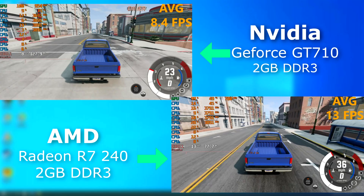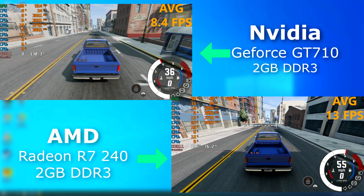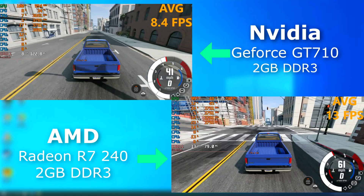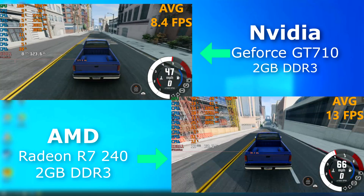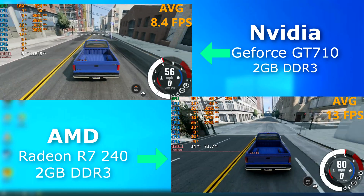Neither of these would be great cards for BeamNG, but the 240 averaged about double the frame rate of the 710, and comparing them side by side, there's no question which looked better. The difference was so great that the 240 finished long before the 710.